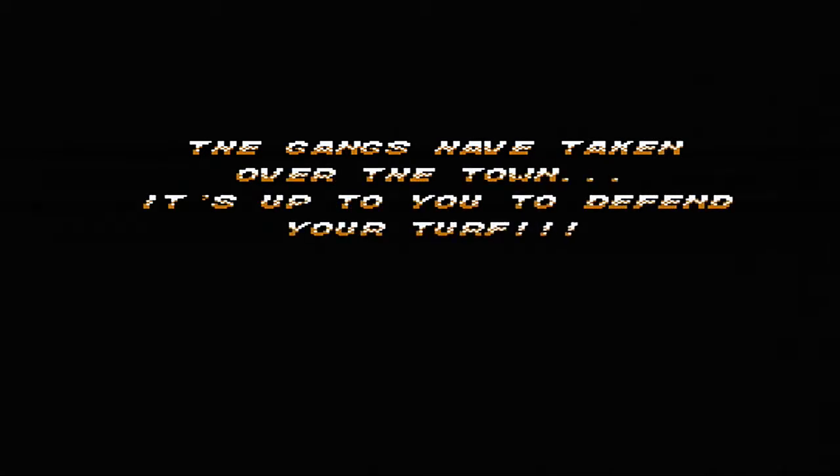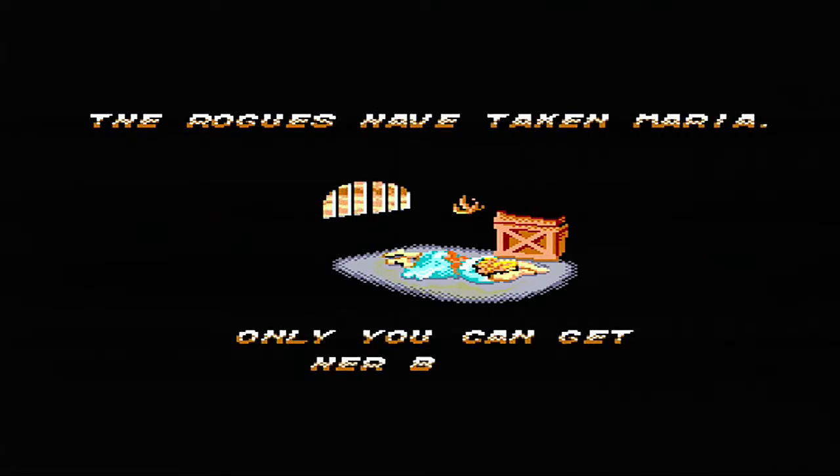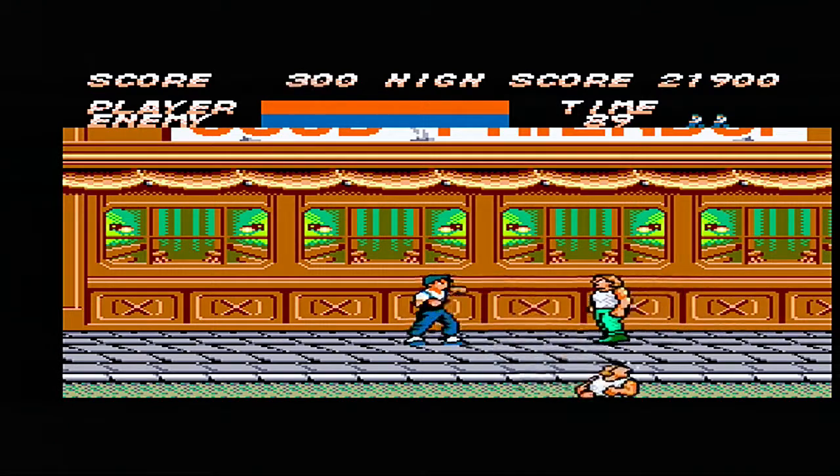Basically, the premise of the game is that the gangs have taken over town - you must defend your turf and rescue Maria. We can only assume that Maria is your girlfriend, it could be your sister - it sometimes happens that way in some games. Certainly I remember in Final Fight there was a point where it was family members that were stolen away.